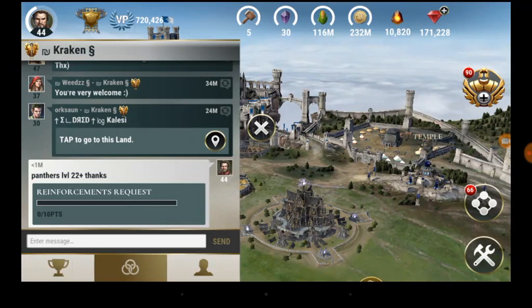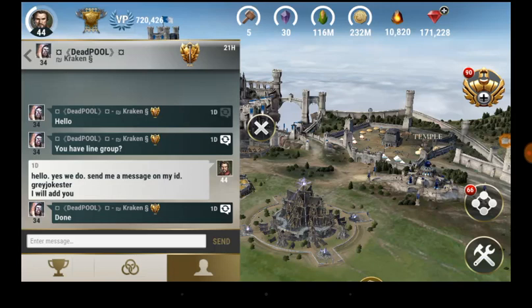A good idea is to always request reinforcements from alliance members whenever you can — this is free, without spending gems. Doing this helps your alliance members earn gems. It might seem like just one gem per reinforcement, but if you request frequently and everyone in your alliance does this, it adds up. For example, last week I did about 200 reinforcements — that's 200 gems for literally doing nothing. So even if you're not in battle, kill off your reinforcements once in a while and request more.